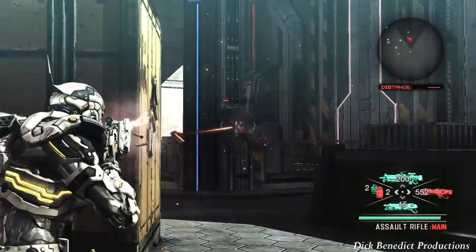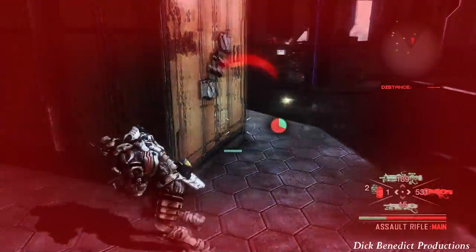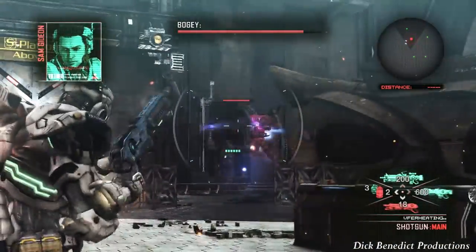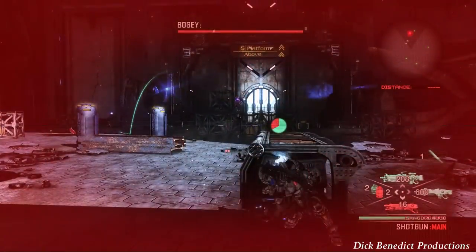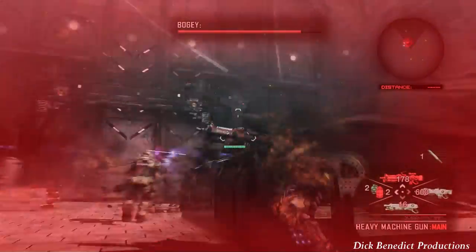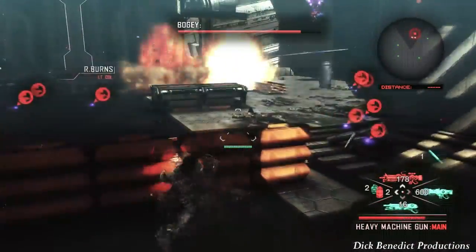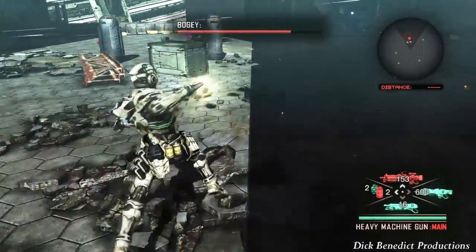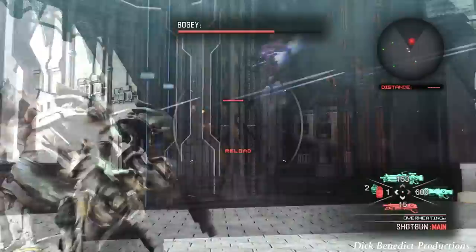We should be getting a cutscene over here — I always edit the cutscenes out — but we'll definitely also get a checkpoint here. One of the easiest ways to drop this guy is to use an EMP. He doesn't get stunned for very long, but it's long enough usually to boost over to him, melee him, and then follow up with a nice shotgun blast or a heavy machine gun spurt. You see those emitters that he throws up? Those cause your suit to overheat, so that's always dangerous.